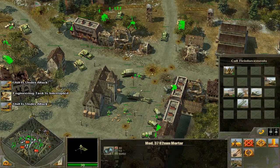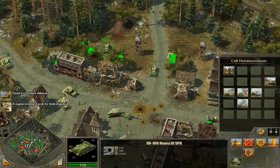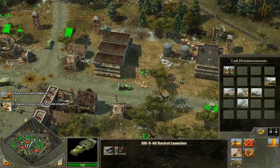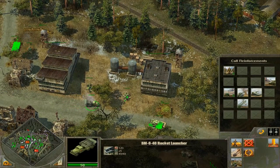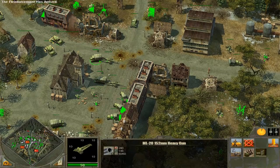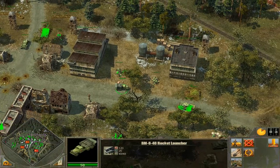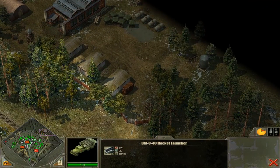SU-100s — 100-millimeter anti-tank guns — are at our disposal, as well as SU-85s. We've got plenty of heavy guns here to use against the Germans. Let's call up more anti-aircraft guns. Let's get our artillery firing at the advancing Germans, and let's get that Katusha firing at the German artillery which is right over here. We can see their supply boxes.